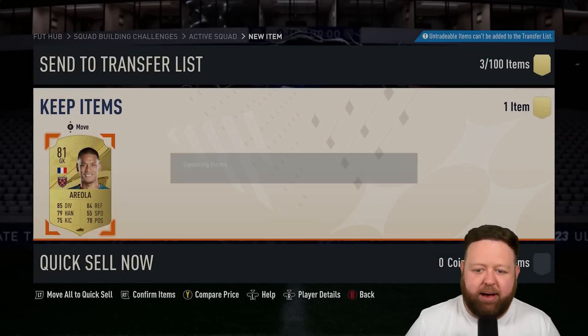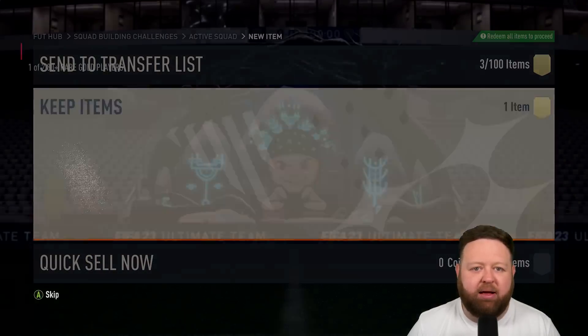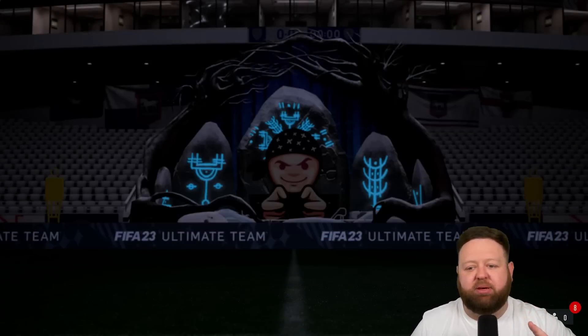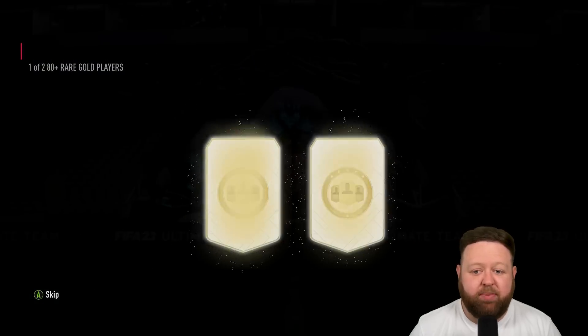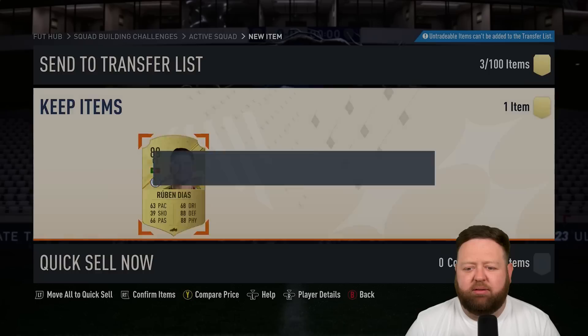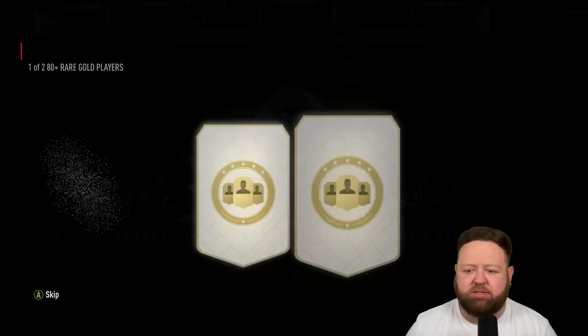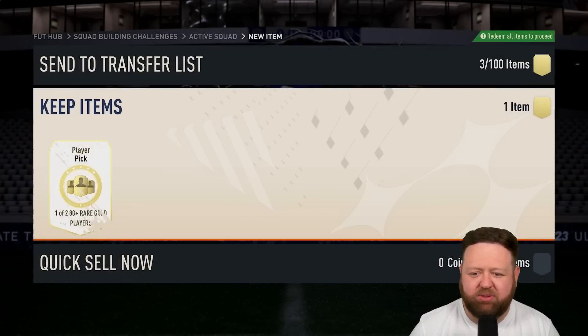So I decided to do loads of these 80 plus player picks, but I probably just about had the fodder in my club to do that mixed campaign bag — the player pick thing. I decided the smart move was not to do it just yet, because if I end up getting a couple more duplicate untradeables, I don't know what to put them into. So I'll do as many of these player picks as possible. Oh, Ruben Diaz from an 80 plus — love to see that. Two 88s actually we've got from these 80 pluses.